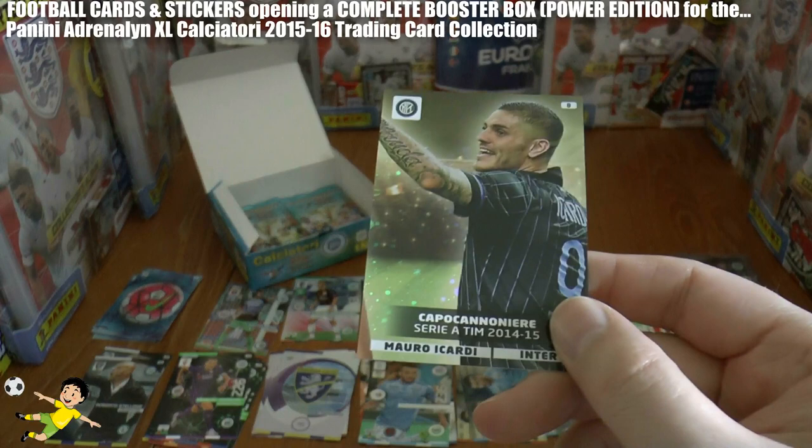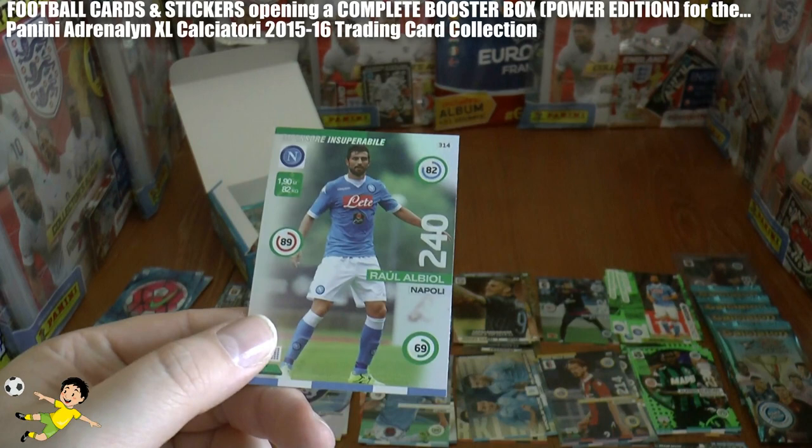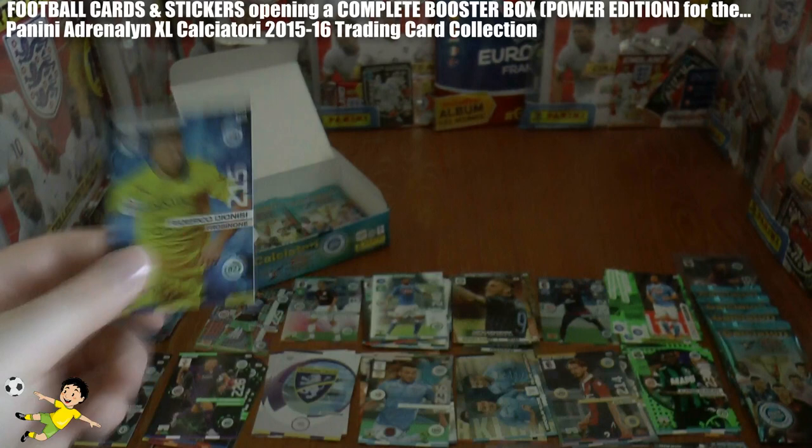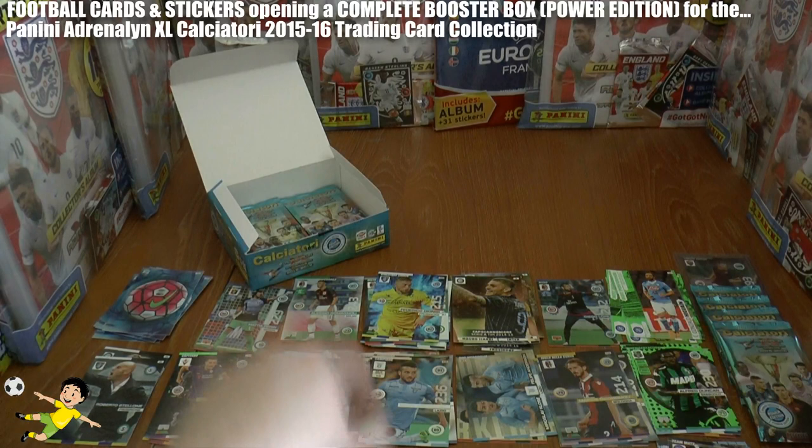Pack 11: there's the Icardi card, we've seen that previously. Yet another official ball card. Then Raul Albiol, the Napoli player — we haven't seen that one yet. Followed by Dion Nisi of Frazzinoni, David Lopez as a base card, and Gonzalo Higuain best performer — that's our second one of those in the booster box.